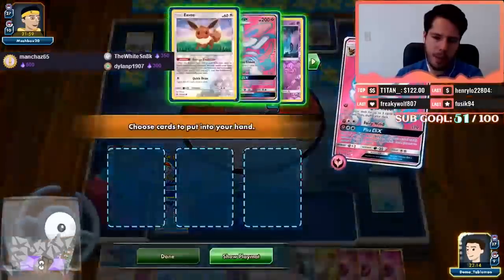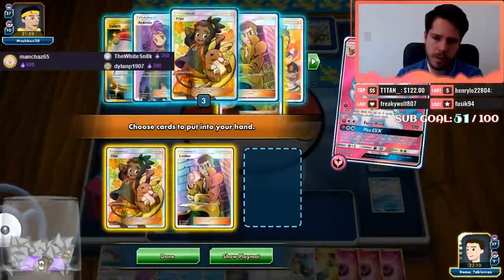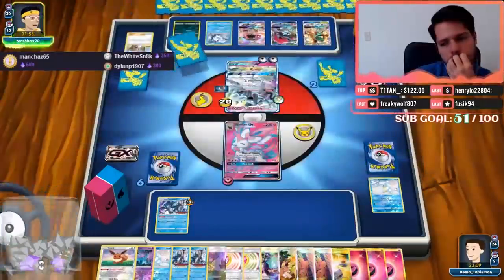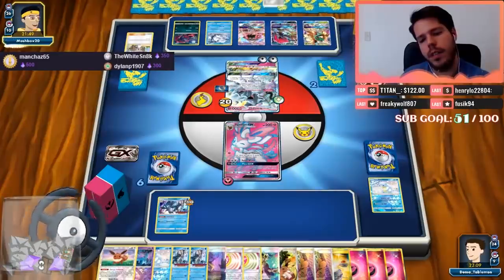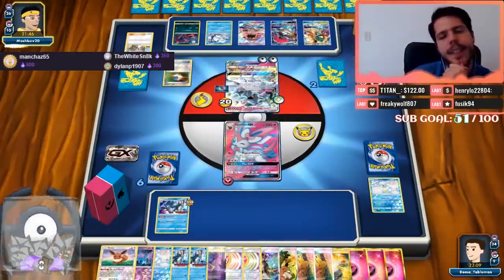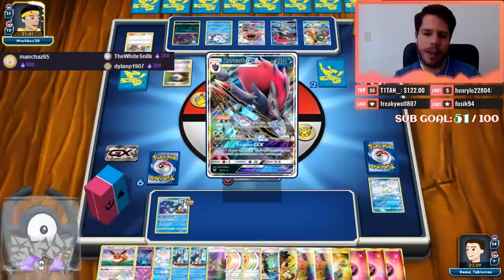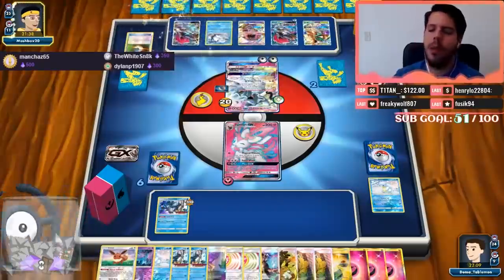I'm gonna have to wait on the Guzma until I only have the Sylveon left. 1-2-3-4-5 through 16 cards. We won one game but because our opponent conceded, not for any other reason — this deck is pretty underwhelming.